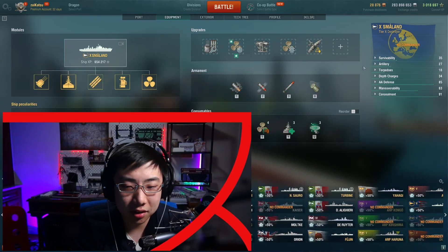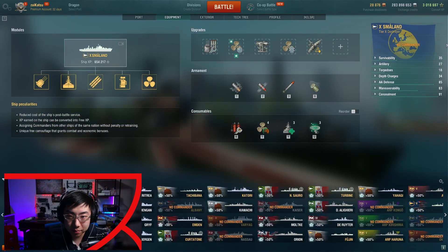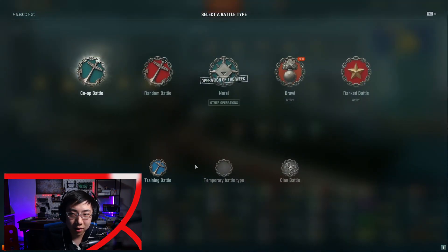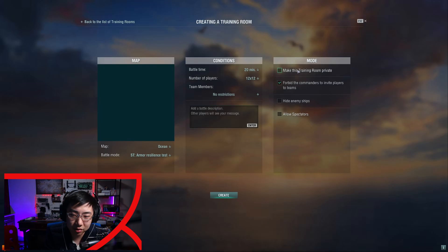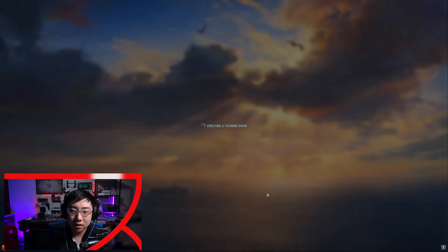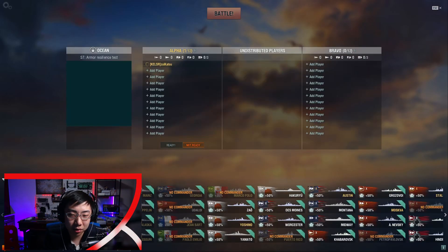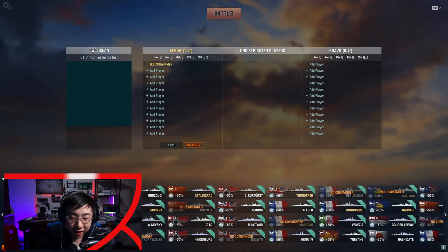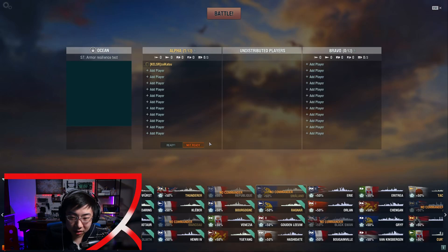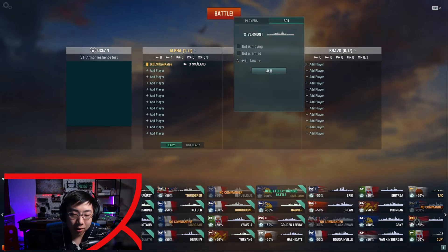I'm going to show you Smaland in three configurations. The first is no reload mod, no BFT, no Fearless Brawler — essentially a blank commander with a stock hull and Smaland's base reload of 1.7 seconds. The second configuration is Smaland with only the reload mod and no BFT, which should theoretically give a 1.5 second reload. The last is Smaland with both BFT and the reload mod, giving a 1.42 second reload.